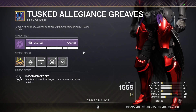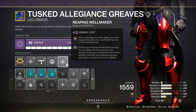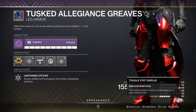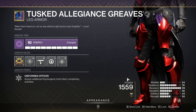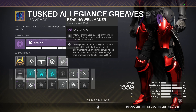On to the boots — boots are switched up today. We are on void boots. We have Reaping Well Maker here because of how my mods and armor worked out — I needed to put Reaping Well Maker here along with Better Already. This is also because I needed higher resilience; I highly recommend eight resilience for this build. Your discipline barely matters — if you can get to five or six discipline and eight resilience, you are in good shape. These are the highest resilience void boots I have.